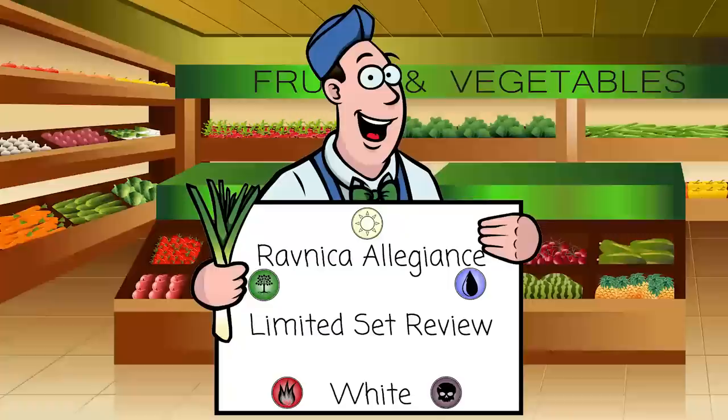That's going to wrap it up for the white set review. White looks interesting — Afterlife looks very strong, luckily not a ton of it in the set. White has Angel of Grace, which might be one of the best bombs in limited, and some other very cool cards. It has sideboard cards and some weaker stuff, but I'm very excited to play Orzhov and Azorius. Let me know what cards you're excited about or agree/disagree with me on in the comments.